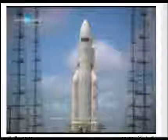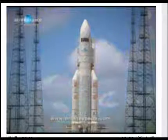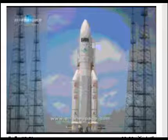the ignition sequence we mentioned — the arms are going to fall back at minus 5 seconds. Starting at H0 minus 3 seconds, we'll have at H0 the ignition of the Vulcan engine, followed by 7 seconds of checkout of the engine before ignition of solid boosters and liftoff.